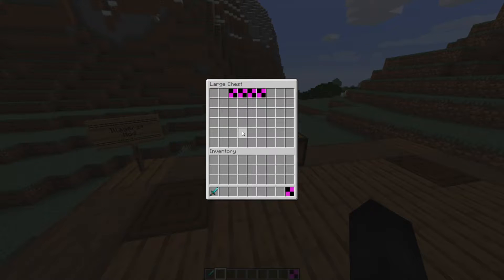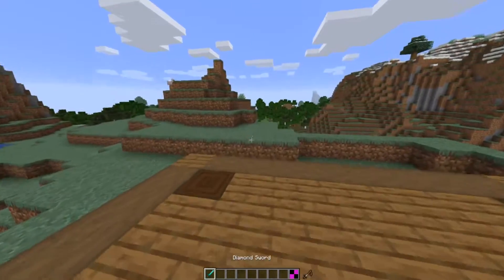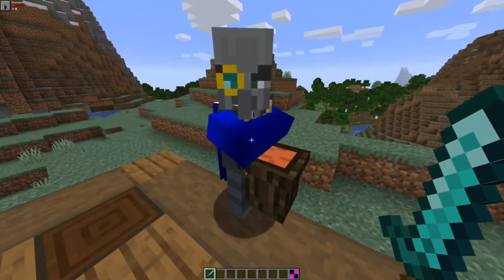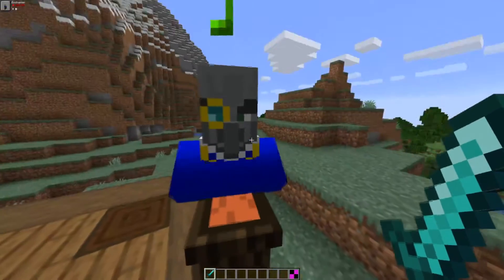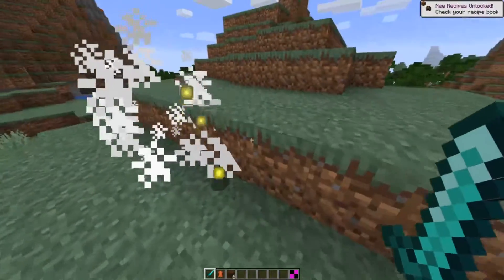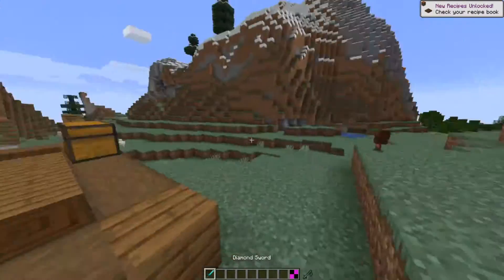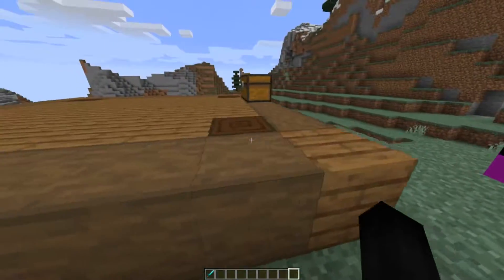Next up we have the Enchanter. Any nearby Illagers will receive a strength boost, and any player or villager will receive slowness. That's this guy right here — he's looking mighty fine with 20 health. He looks really funny. If I kill him, he drops dark oak planks and leather. Very interesting indeed.